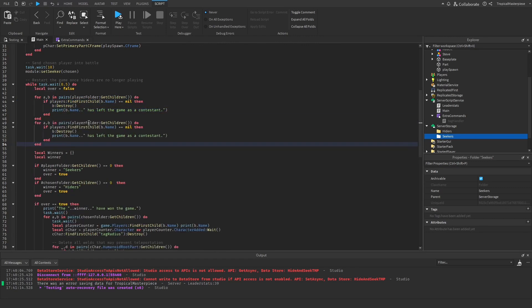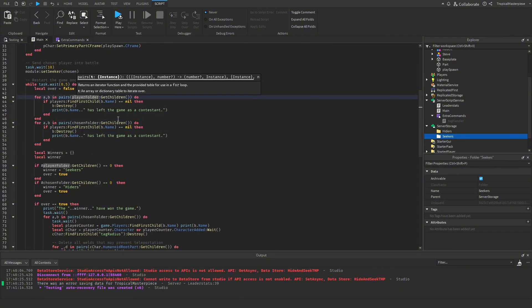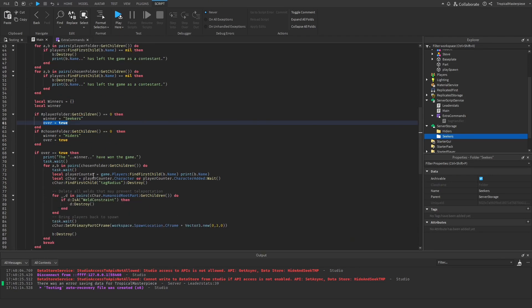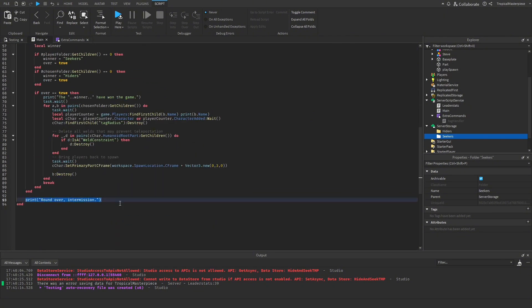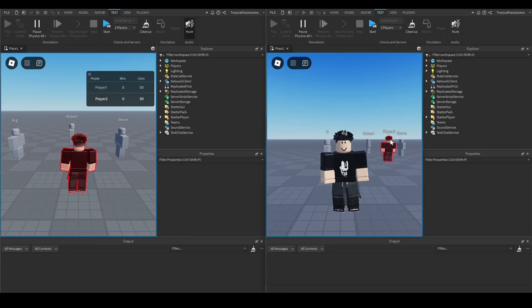We copy that loop and paste it for the chosen folder as well, so it goes through all hiders and all seekers. After that it checks the total player count — if either folder is equal to zero, meaning no hiders or no seekers remain, it sets the winner, sets game over, and breaks out of the while-wait loop, going down to round over and restarting the game so everything returns to normal.